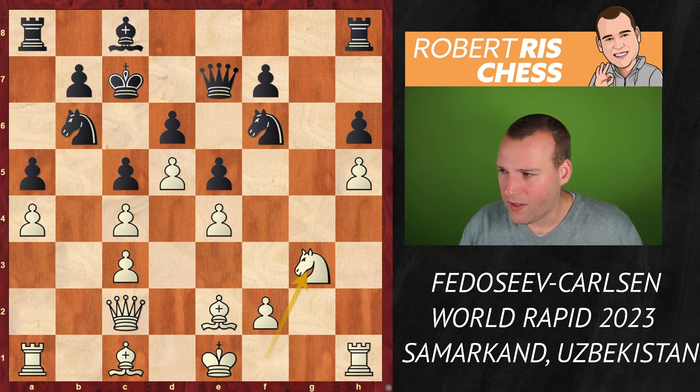Queen b3. Now what should black do? The g-file is open, so it could be very nice to improve the queen, get a rook there, and try to shift the attention to that side of the board. I think Queen f8 is a good move. But Knight e8 was played — the plan is to improve the knight to g7, and when the knight is on g7 you can get in f5, a nice pawn break opening up more files on the kingside, though it's probably not the most precise move.